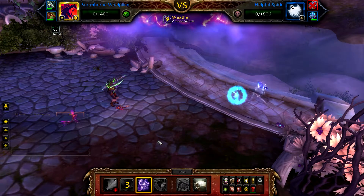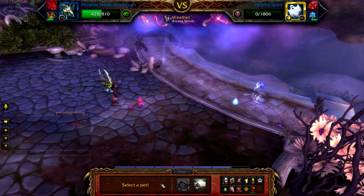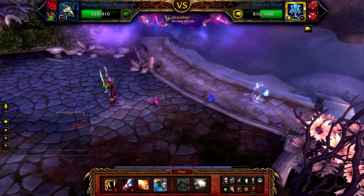Healthless Spirit and our Whelpling will die at the same time. When this happens, swap in your leveling pet, and then swap it straight out for your Emerald Proto Whelp.